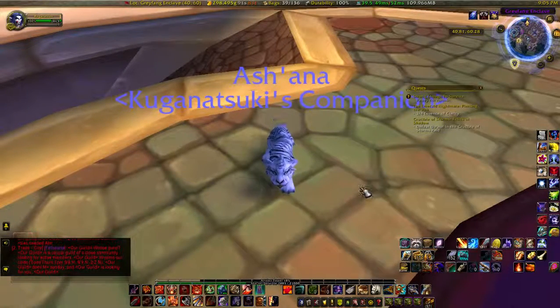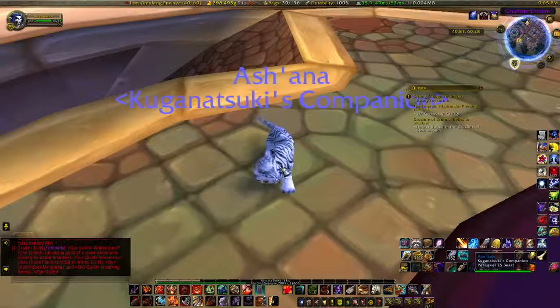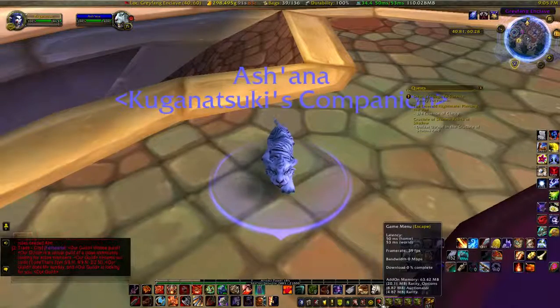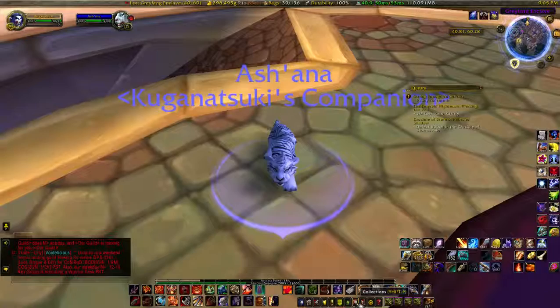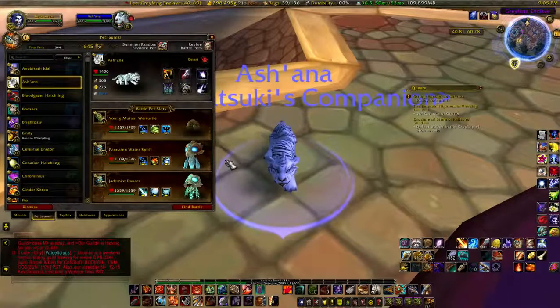Welcome to a special episode of Critters! We are going to show off some of the critters of Azeroth. This is Ashana — I forget where I got her, but I believe she was bought from Green Weavers. She is a cute little cat cub.